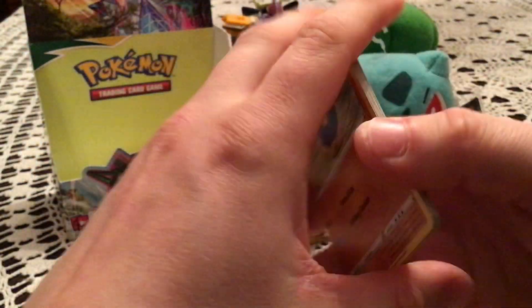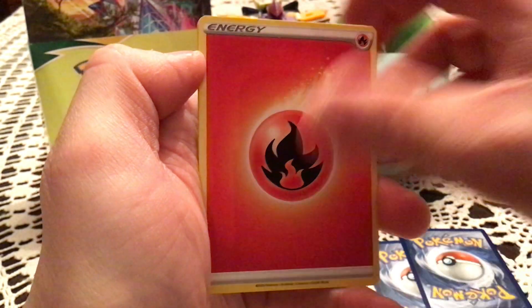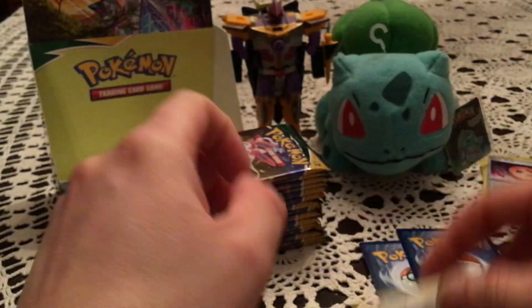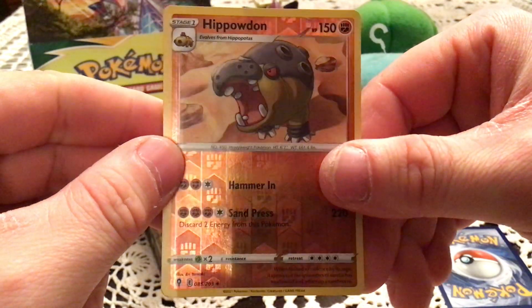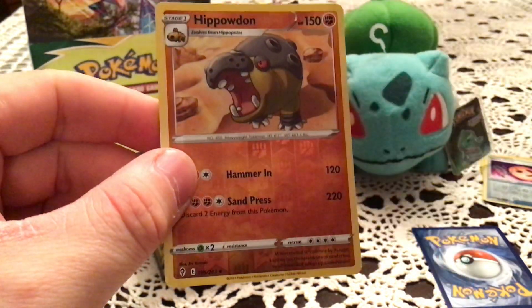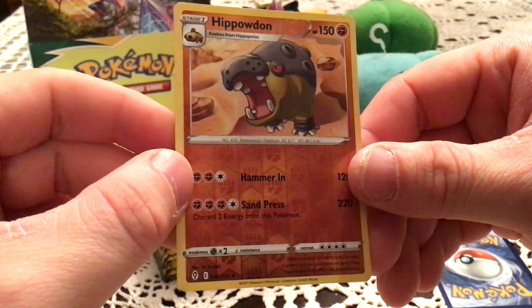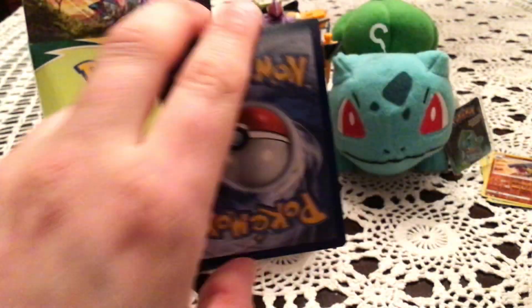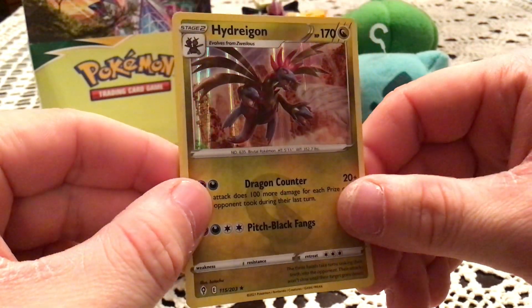Pack four and two: we have Roggenrola, Swablu, Fwifflet, Hoppip, Swablu, Zarude, Pyroar, Single Strike Scroll of the Fanged Dragon, and Purrloin. Reverse is Hippowdon — uncommon, number 85. I needed both this and Hippopotas, so that is new — three for three. Love to see it. The rare is Hydreigon holo.